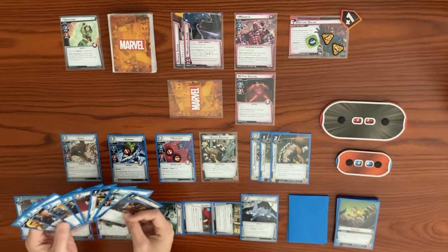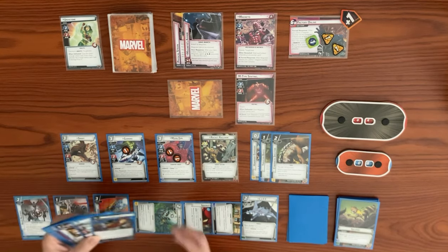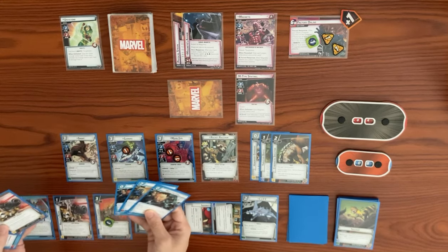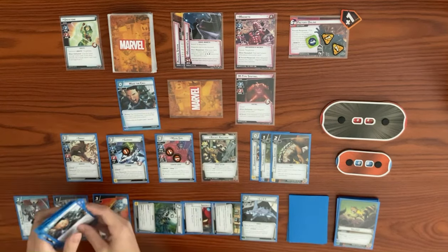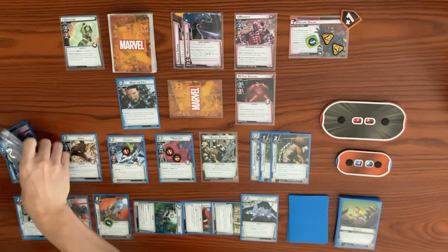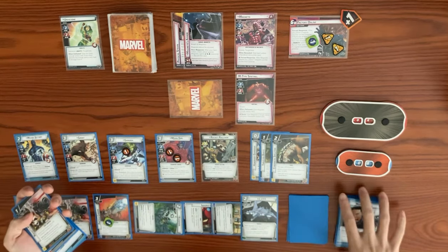There's no way for allies to take damage… oh wait, we can have Moon Girl die — that will work. We need Major Victory in play. We'll Make the Call for him — we play Make the Call, paying the printed cost of the ally. We look through our discard pile for Major Victory who costs two, paying two resources to put him into play. We now have four allies thanks to Nowhere's effect.